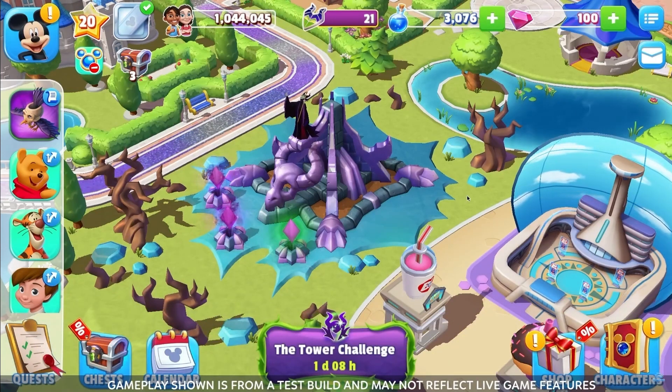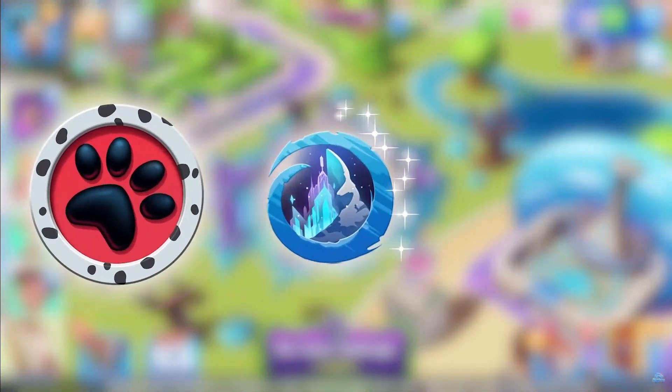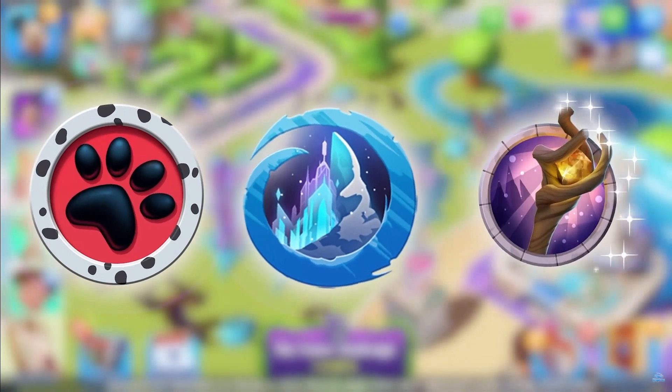So it's Thursday. In this tower event, the rewards in the shop will be featuring many different collections, including Disney's 101 Dalmatians, Disney's Frozen, and Disney and Pixar's Onward.